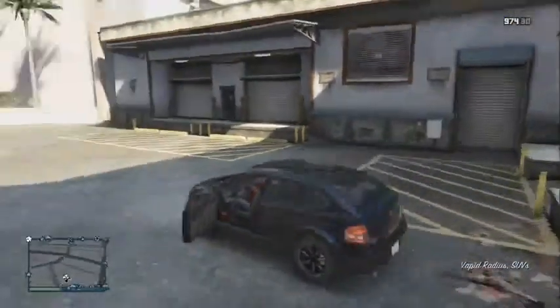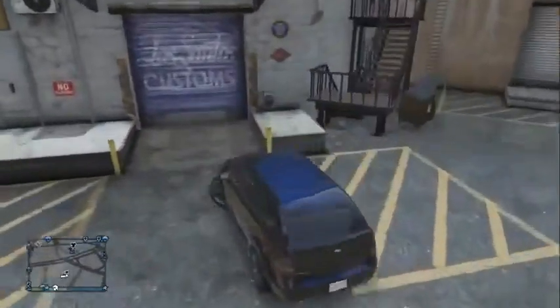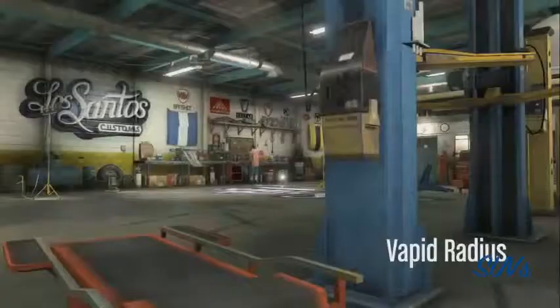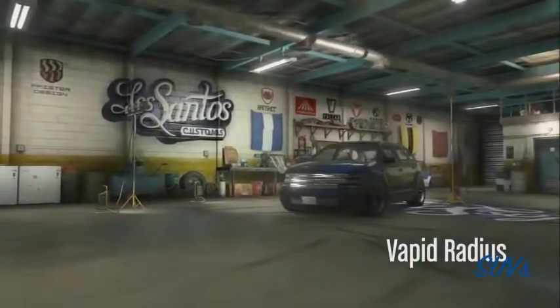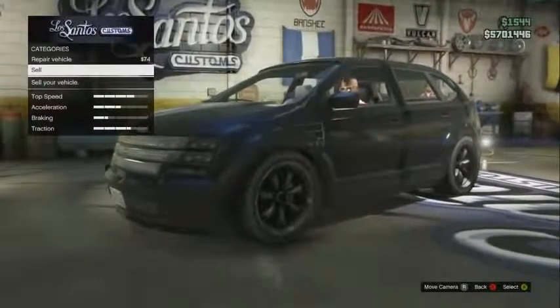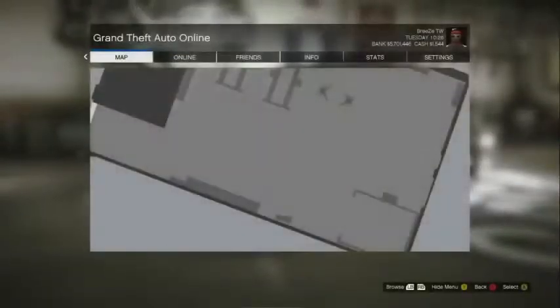Make sure it's your most valuable car, and if you can, upgrade your car as much as possible prior to doing this glitch because it'll make it more valuable. Park your car just outside the Customs, steal any car in the parking lot, and drive it into Los Santos Customs. Once inside, highlight 'Sell Vehicle,' press A, press A one more time, and then hit Start immediately.